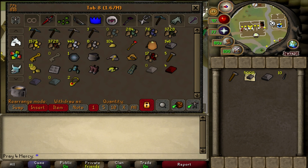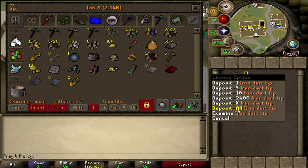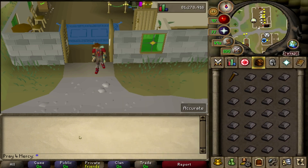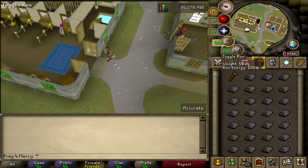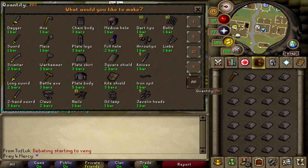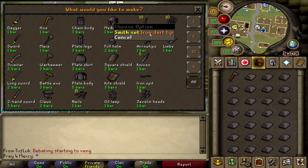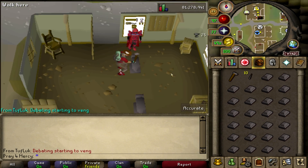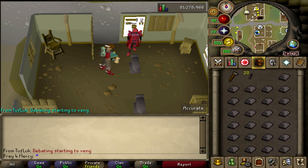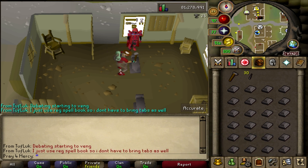I want to show you guys right now how profitable it is. I'm going to go ahead and get my stopwatch ready and we will do it for one solid hour. This is extremely AFK and it takes about a minute and a half to do this, so you can actually watch YouTube videos while you're doing this, which is something I normally do. It's 25 XP per bar, so I'll be keeping track of that and let you guys know how much XP I get at the end.